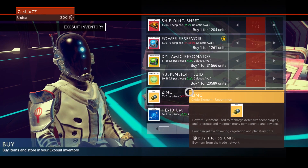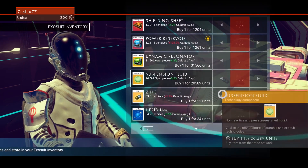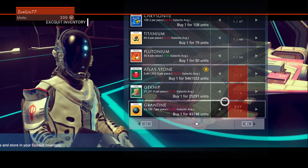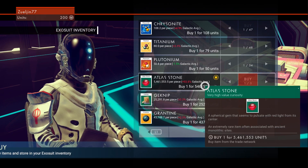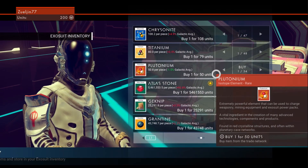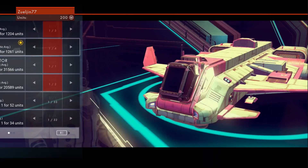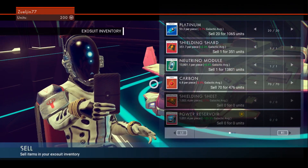Oh okay, you can buy - very nice! Suspension fluid, dynamic resonator. How many credits do I have? It looks like I have 200 units. Some of this stuff is really really expensive. Atlas stone - a spherical gem that seems to pulsate with red light from its center, an extremely rare item often associated with ancient monolithic sites.